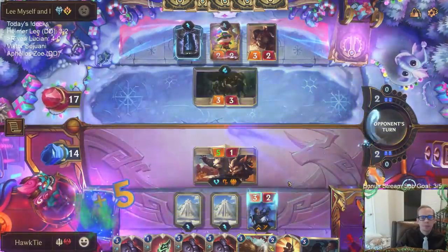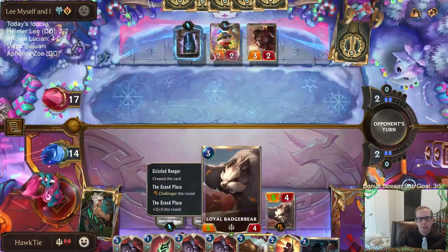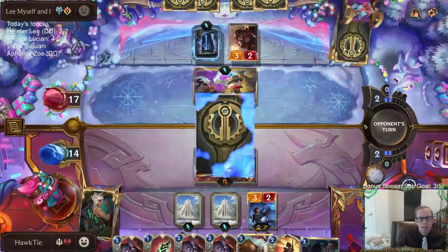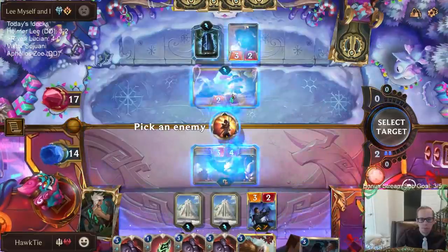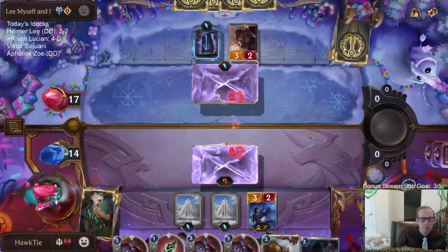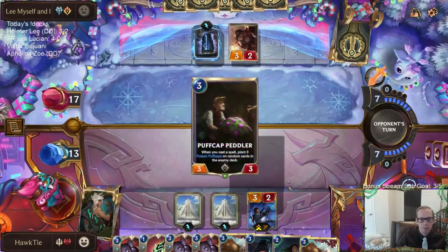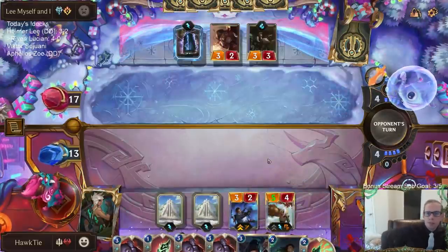Teemo's Mushroom Cloud. Alright, good — Peddler out of here. If I attack with Lucian and they Brittle Steel Lucian, then I have to Single Combat and fight the three-two, and I really don't want to use Single Combat fighting the three-two. Alright, got a Riven in play — it's a good blocker, being a 3-4.